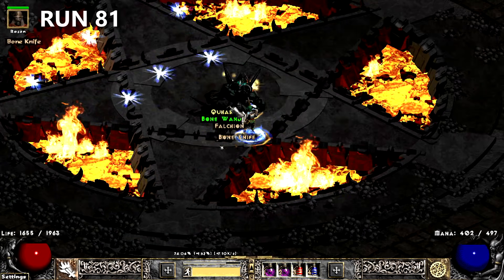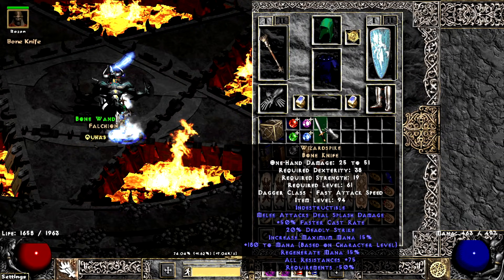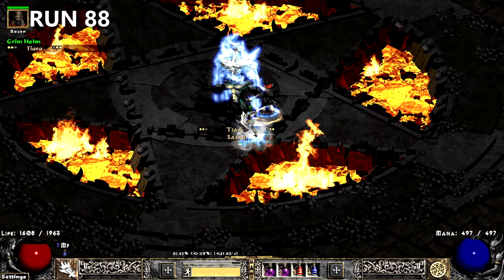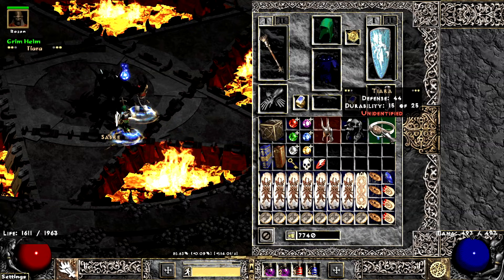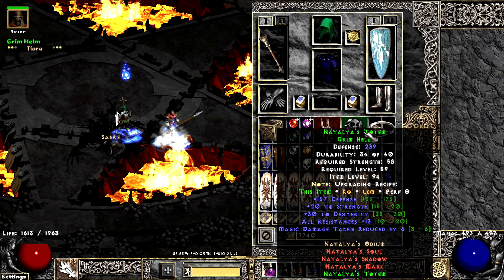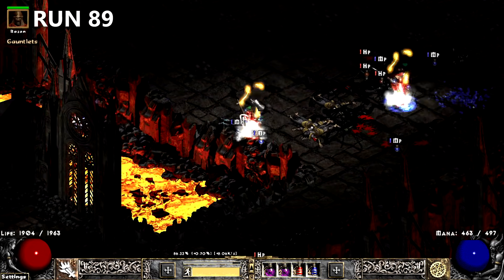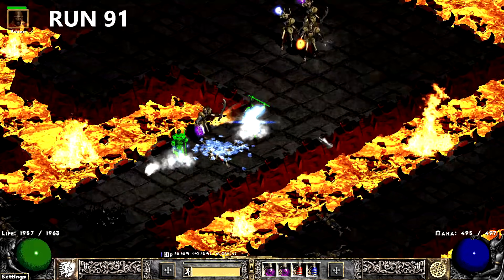A few runs later, I find a pointy poke that a wizard dropped — I ended up finding 3 total. After a 7-run dry streak, Diablo drops Nat's Helm, a Kyrus, and a decent Demon Horn. I found some Frosties the next run that could have been better, could have been worse.